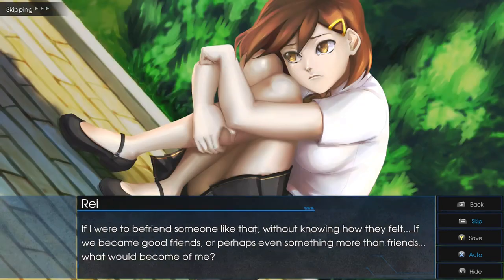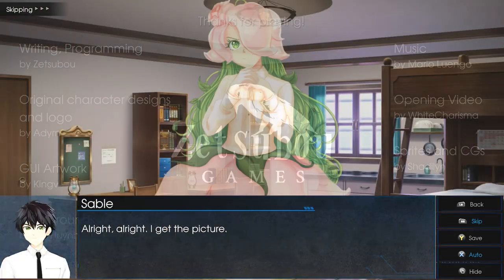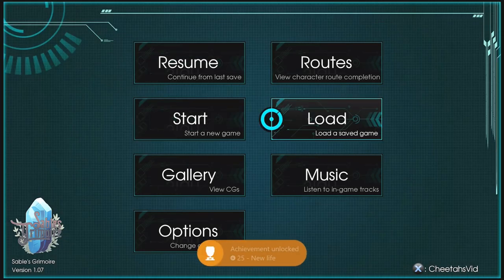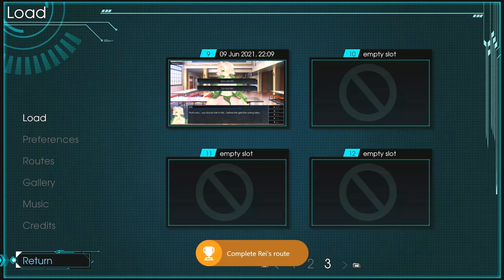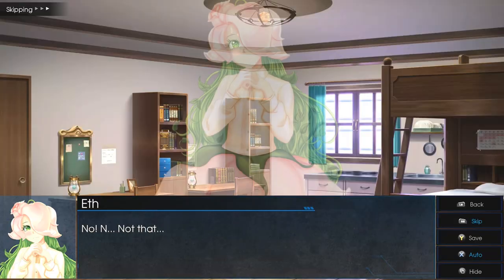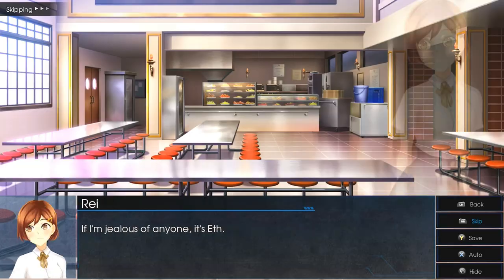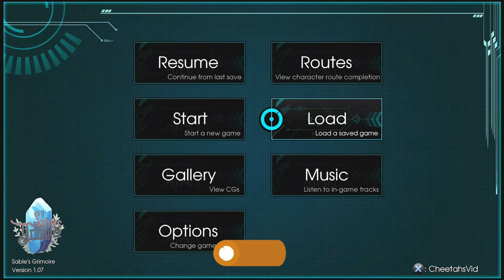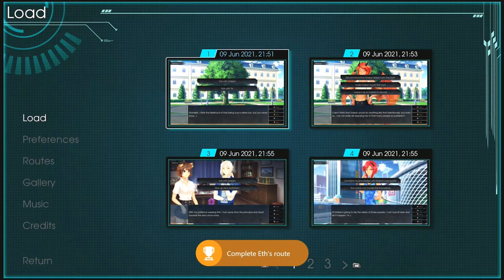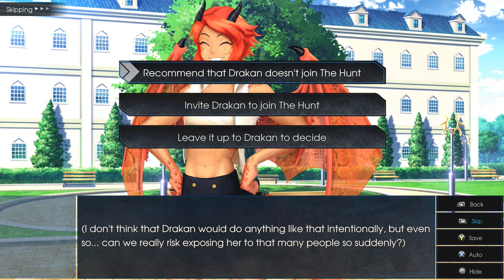From there, reload save number nine. Press Continue to get the achievement to pop, then load save number nine again. This time choose choice number one: 'Stay With Eth' — and that's going to unlock the Eth Heart achievement. Once you get that achievement, load up save number two. Then choose choice number one: 'Recommend That Draken Doesn't Join the Hunt.'